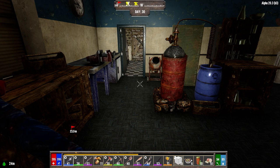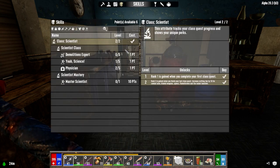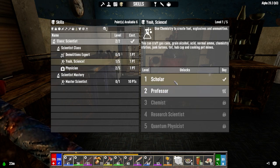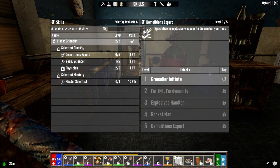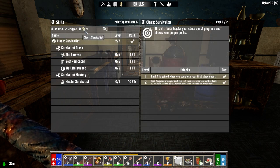Hey everybody, welcome back to the channel and another episode of my Darkness Falls for Alpha 20 series. It is the morning of day 30 and I just burned through a whole bunch of stuff last night. The Scientist class is completed — we got Physician level 2, Mortar and Pestle, Yay Science, Demolitions Expert. And then we got the Survivalist class finished last night too.